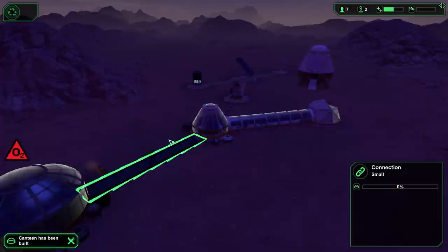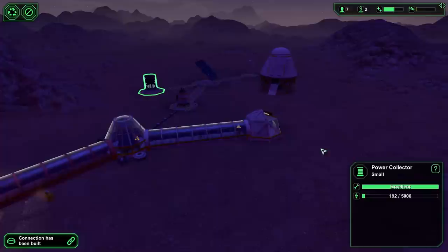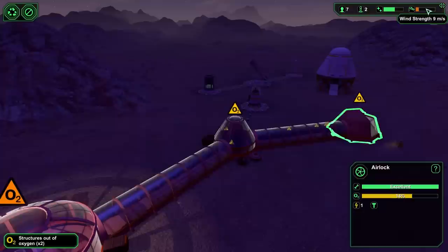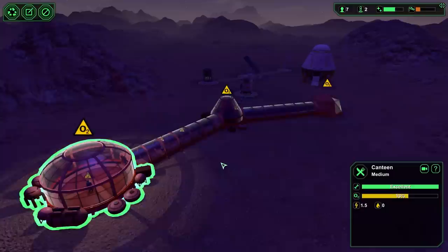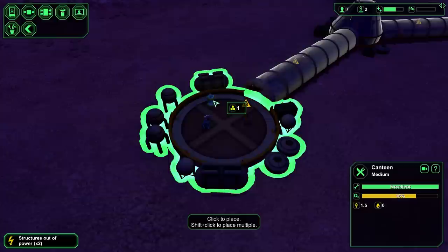We have a little bit of power but it's being drained with no wind to speak of. If power cuts out the airlock will shut down - they won't be able to get in or out. Oxygen dropped because it started filling into the canteen. A lot of buildings have an edit structure option where you can build interior items. My guys are getting thirsty so I need to build a drinking fountain in there.